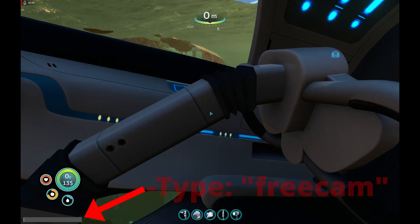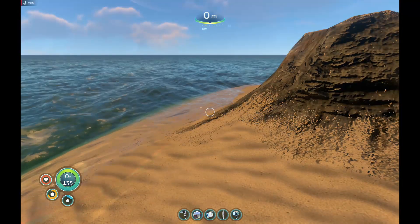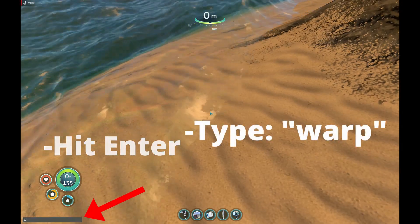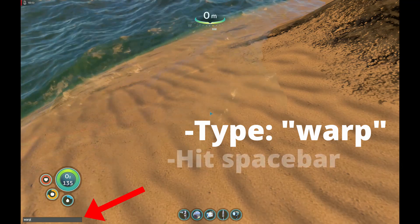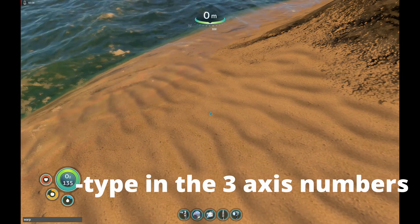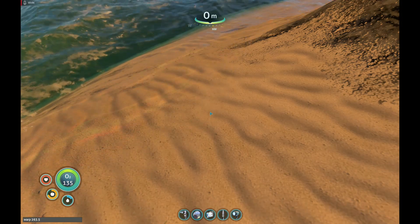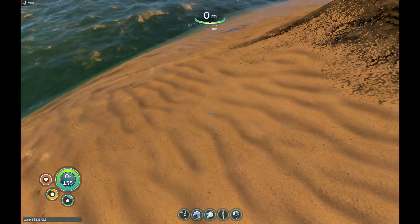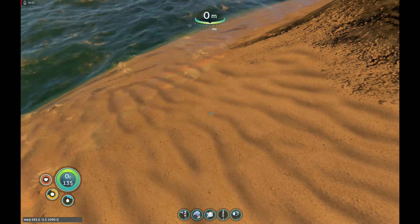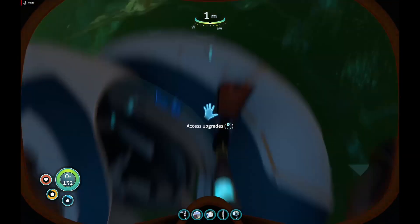I'm going to hit Enter again and type FreeCam again, which puts me back up here. Next, I have to type Warp — W-A-R-P — then a space and type in my X coordinates. So it would be: Warp space 263.5 space -3.3 space 1090.2. Then hit Enter after you've entered those numbers. That puts me right here.